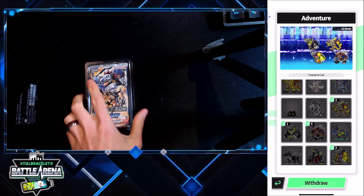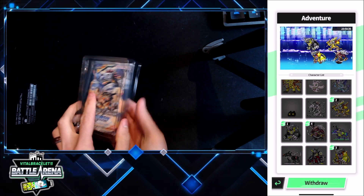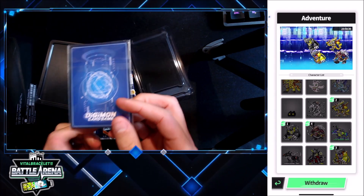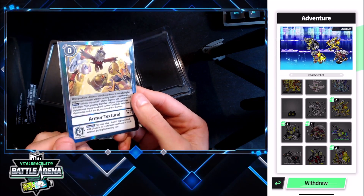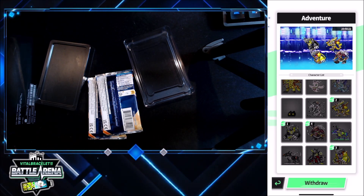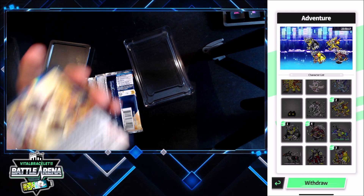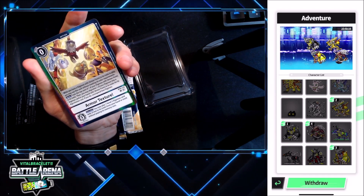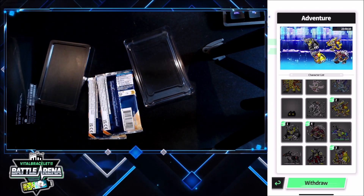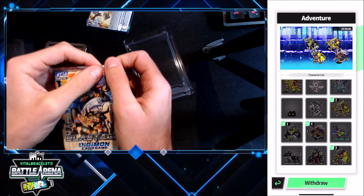So there we go. Looks like nothing really well sleeved in there. Let's open this up and check out the promo card first. Our promo card is going to be Armor Texture. Is there just one promo in here? Let me just check. It's a very textured promo — it is holographic. Armor Texture — it's a card for armor rushing it looks like. Let me know if this is a good promo. I think there probably are better promos, but let's go into the very first pack.